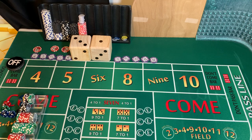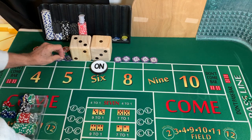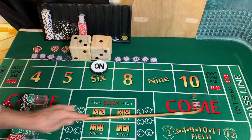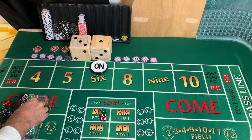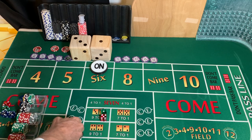Dice are out. That is a 1-5-6. Point is 6 — we're going to mark it. Lose our $5 any craps bet. We're going to come out with $160 across.